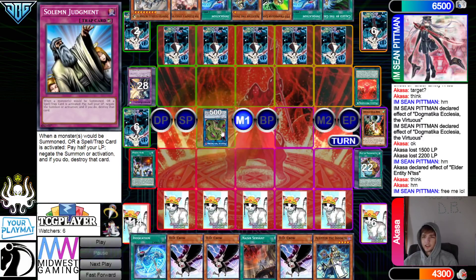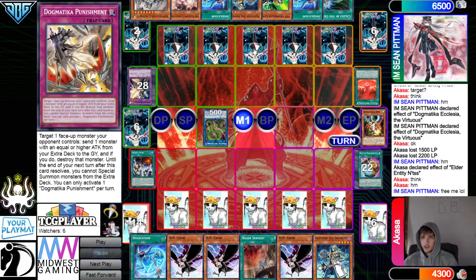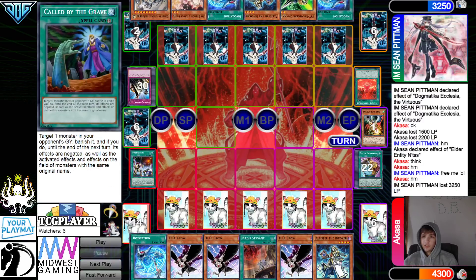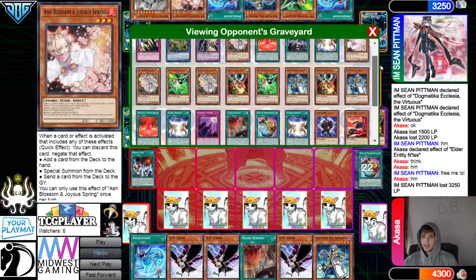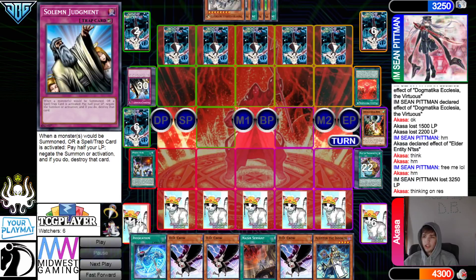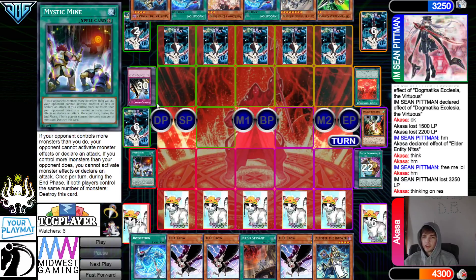It's about to get interesting — they go for Anaconda. Then they can Judgment this if they want to go ahead and out Mystic Mine. They set Called By and pass. Mystic Mine outed.